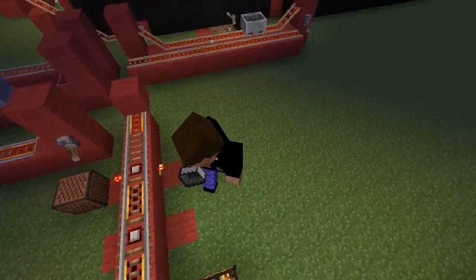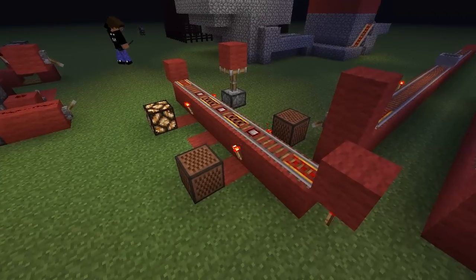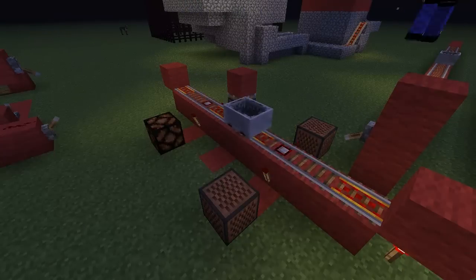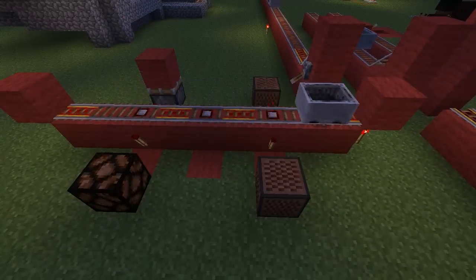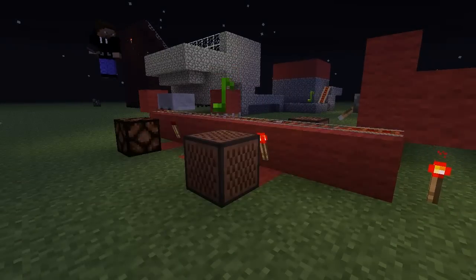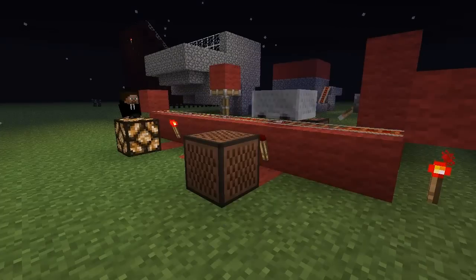Over here we have the next track type — these are called detector rails, and they emit redstone power whenever a mine cart goes over them. Let's test it out. Interesting — there seems to be a small delay when the cart goes over it. Very cool. So if you want to create a contraption where a mine cart on a rail system opens a door when it reaches a certain point, this is a perfect way to do it.